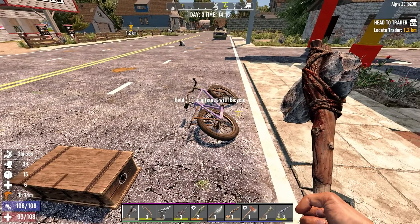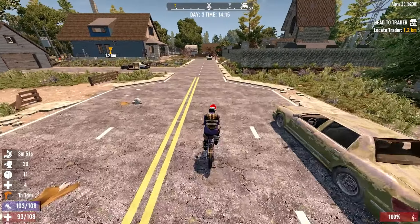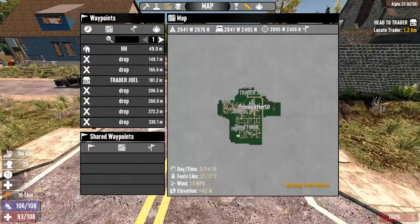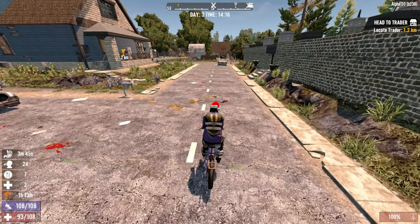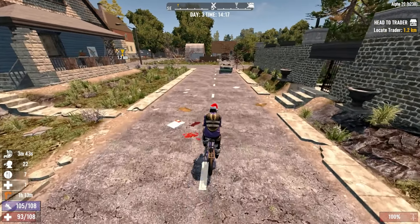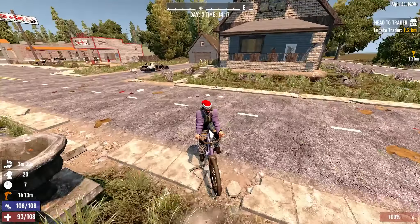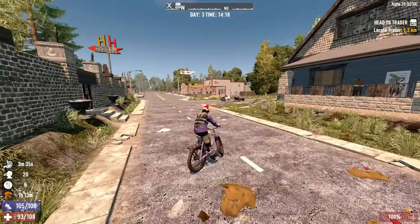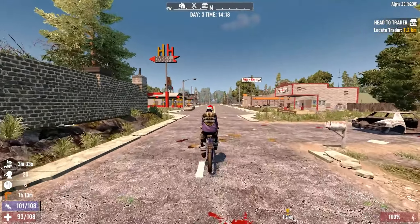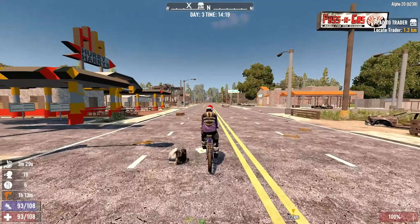Nice empty bicycle. Let's go open up these trade routes. To the east side of town here, there's a road going south out of town — just got to find that. We're still fatigued, we don't have any vitamins in there. This bike is purple — it matches our jacket. Kind of a terrifying thing.